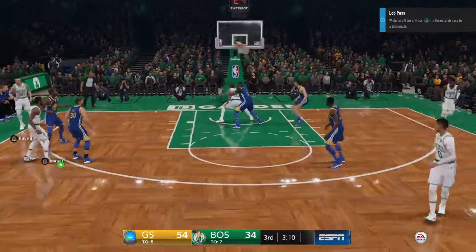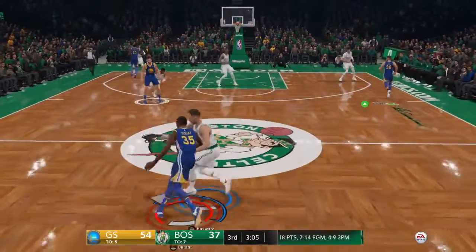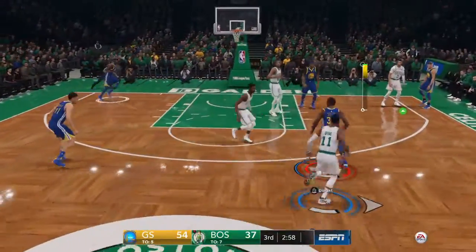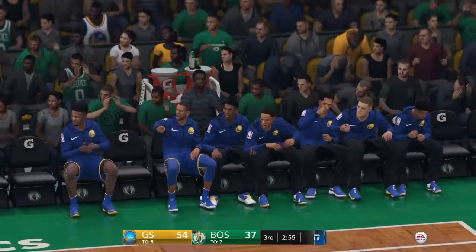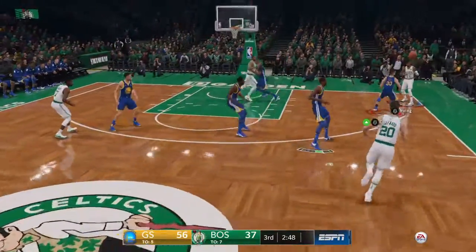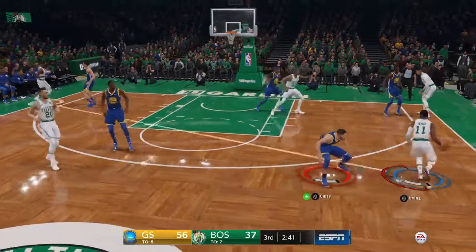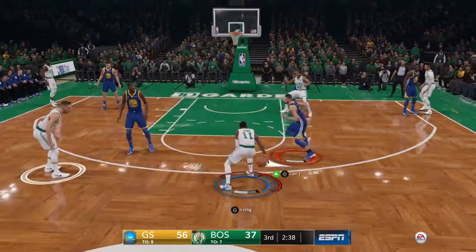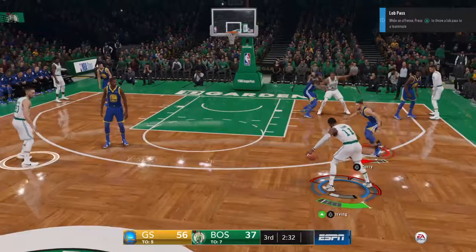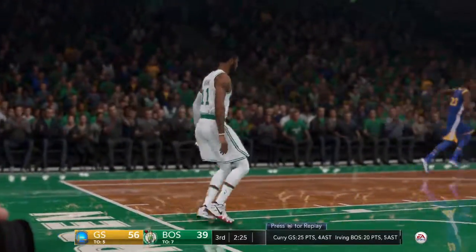Irving into the front court looking to make something happen — Kyrie Irving makes good from beyond the arc. In today's game you have to make shots like that, nice work. Durant with the basketball up top, two points to the board. We're watching the clinic right now, basketball 101 — whoever this professor is, he needs to get paid top dollar. Durant takes advantage inside after the miss from the perimeter.